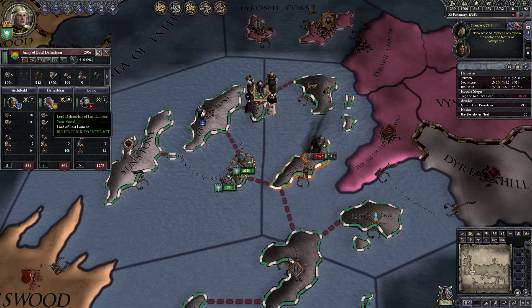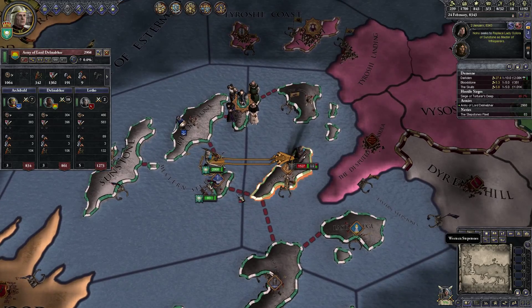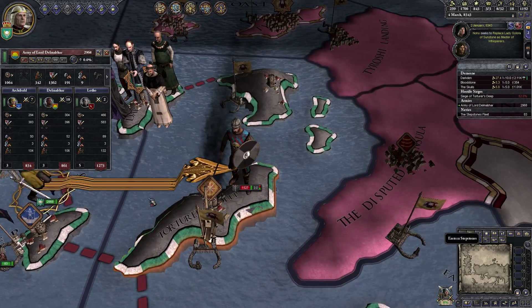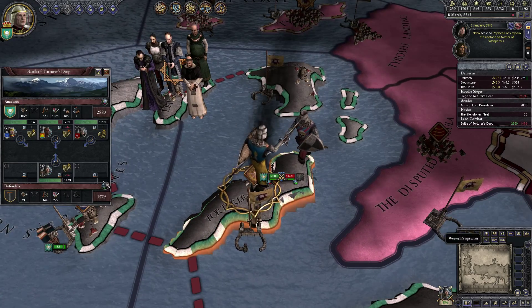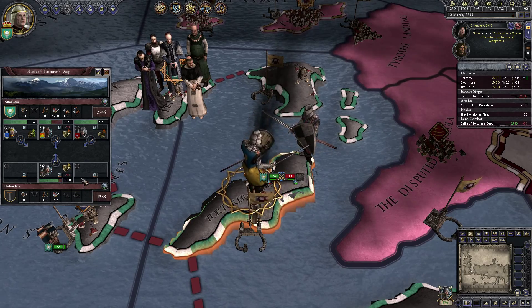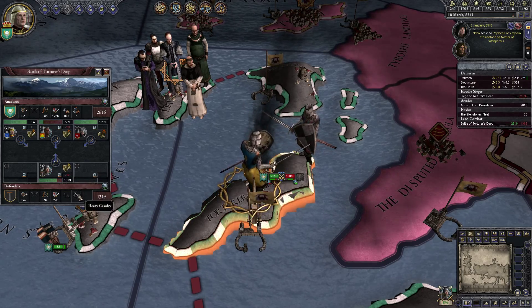We've replenished our morale and we have a couple of leaders here. I guess we could engage. We're going to have the strait crossing penalty, but we have twice as many troops as they do. What is this — hills? Interesting, it's an island with hills. How is that even working?